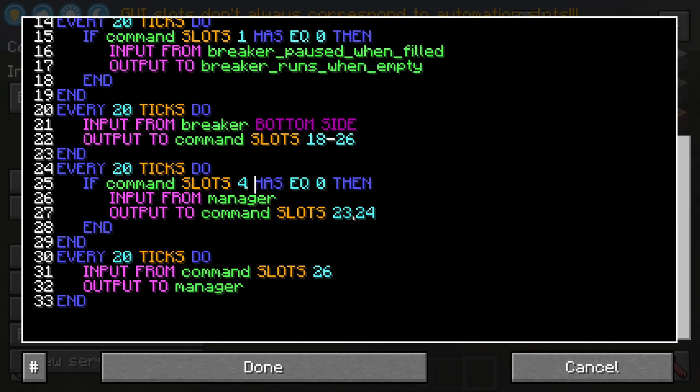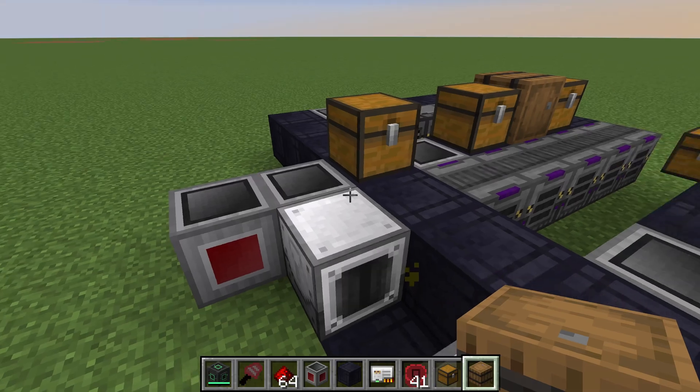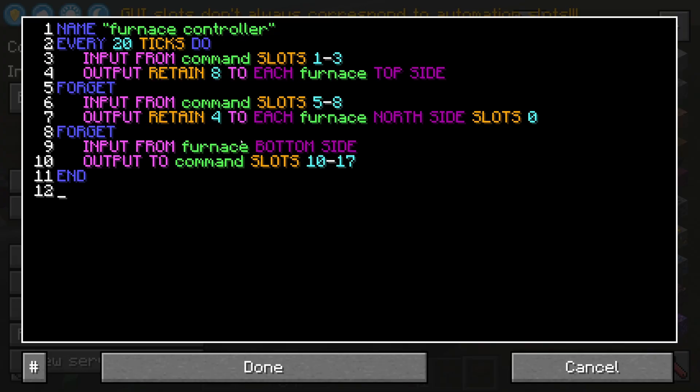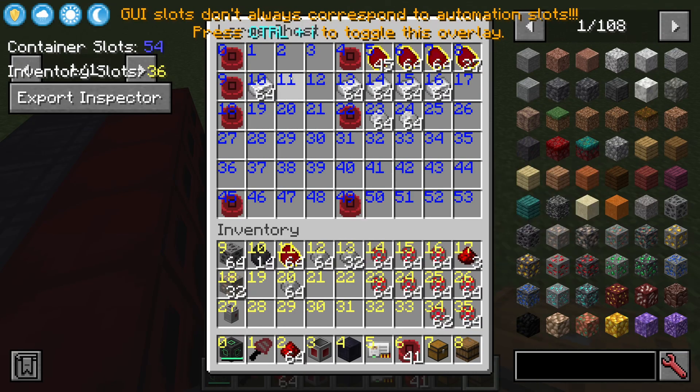When we pick up the item that tells it to move the manager disk, there's logic in here for that as well. Going through this exercise makes me wonder if it's possible to label individual slots, because that would make this code a lot cleaner than just magic numbers everywhere. For example, looking at the furnace: we're inputting from slots 1 to 3 and that goes into the top side, then slots 5 to 8 is the fuel which goes on the north side, and the bottom slots of the furnace go into slots 10 to 17 in our command chest.